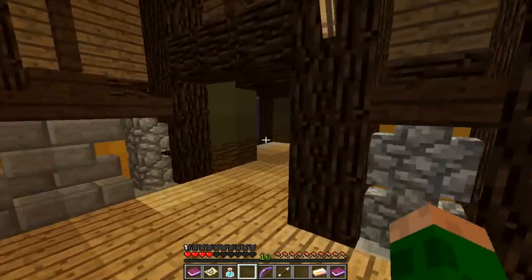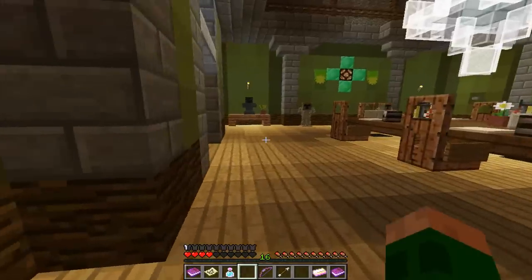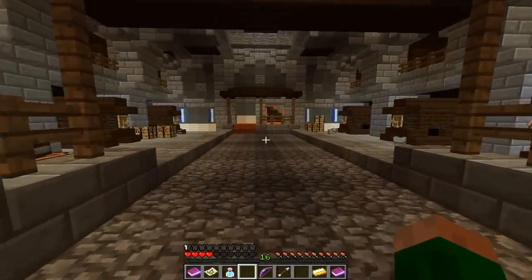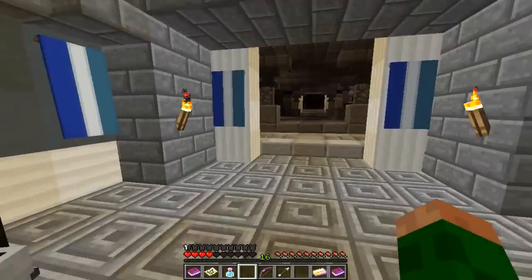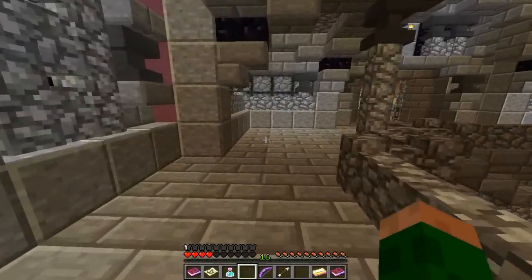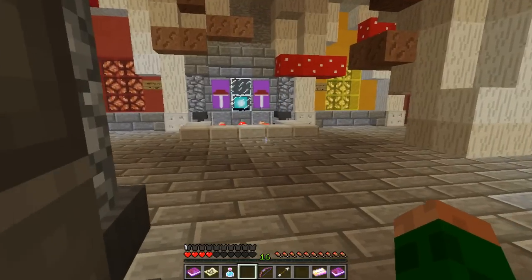So it should just be down. No, this is the teleporter room. It's down this way, back this way. Is it to the left here? I think it's through here. Yeah, it's over here. Oh, there it is. What's going to be in here? I'm excited now. I am excited.